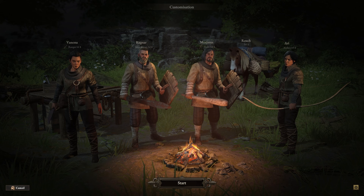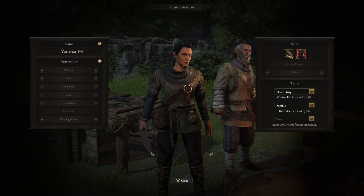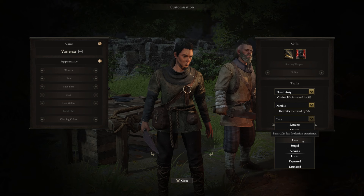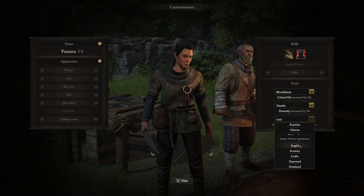This is what your starter crew looks like for extreme difficulty — a safe one with a ton of damage. The first is Vanessa, a bloodthirsty ranger with 3% increased critical hit chance and nimble to increase that dexterity stat. Take those two positive traits, which means you have to go for a negative as well. Lazy is by far the safest one as profession experience is not something you have to worry about. Glutton will make food management a true pain, especially stacked on multiple characters. Same counts for pickpocket — you'll have to pay a lot of gold during every rest. Stupid is a safe bet while leveling becomes more complicated later game — just go with lazy.